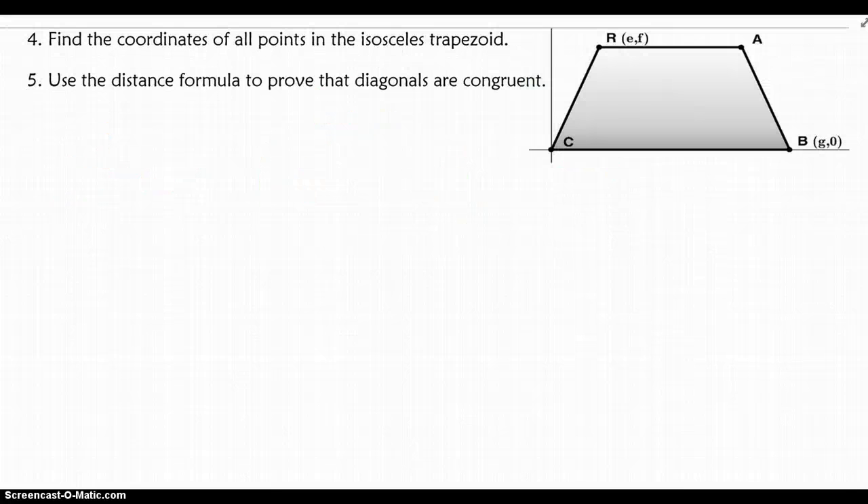Go ahead and flip the page — we're on number 4 now. Number 4 asks us to find the coordinates of all the points in this isosceles trapezoid. Recall that an isosceles trapezoid has congruent legs, so this segment is congruent to this segment. The bases are also parallel, and when I drop altitudes down here I form right angles. The base angles are congruent, so I actually have two congruent triangles by angle-angle-side.